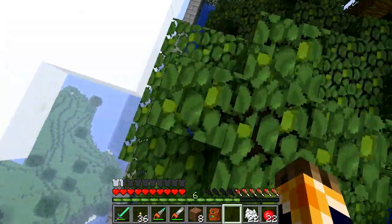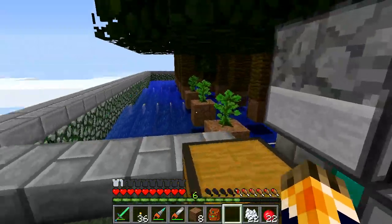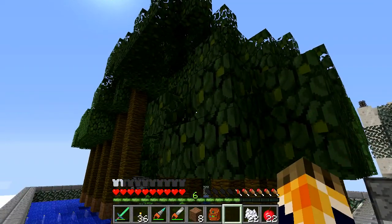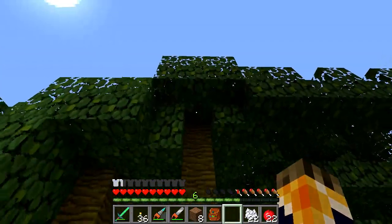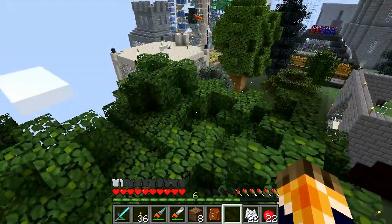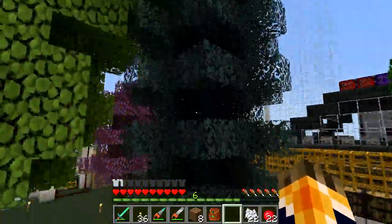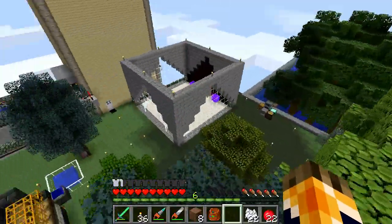Jungle trees are tricky because they only have leaves at the top — only about three or four blocks thick. Now, if you've got a tree that has leaves all the way from top to bottom, like this larch right here, it produces a huge amount of saplings and you wouldn't have any trouble running your farm pretty much forever.